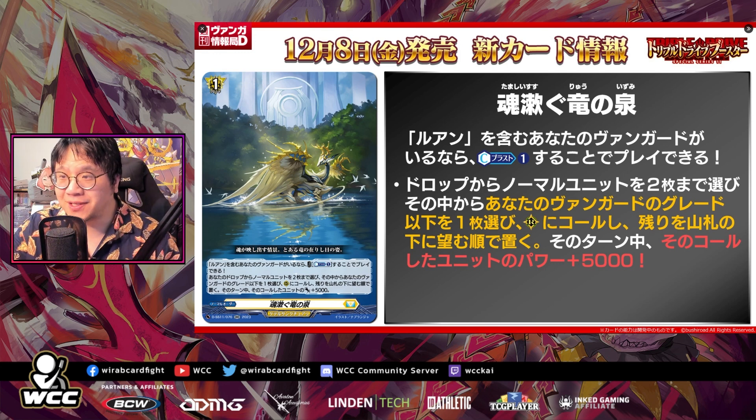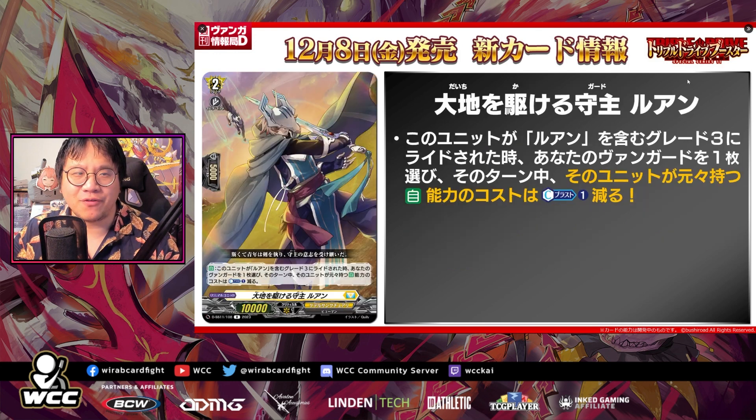This is a grade one as well — it lets you call a card out and bash. You can probably try to lane pretty early and not feel too bad, because then you have your grade two, Guard Running Through the Earth Luhan. When this unit is rode upon by a grade three unit with Luhan in its card name, choose your vanguard until end of turn — reduce the cost of that unit's original auto ability by counter blast one. This basically means that no matter what your opponent does, if they try to damage control, you'll be able to use your effect anyway. Playing the order early and using a CB early doesn't really affect you.